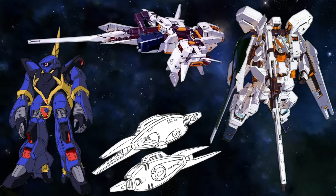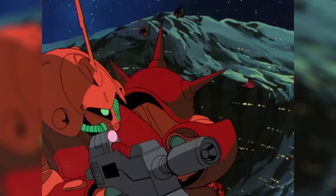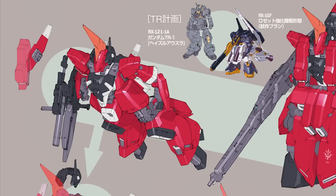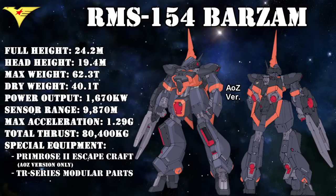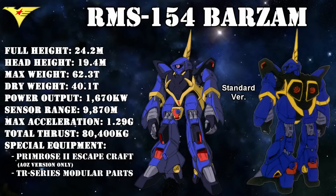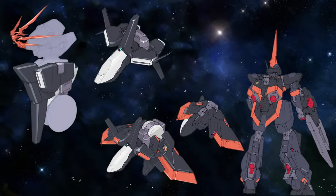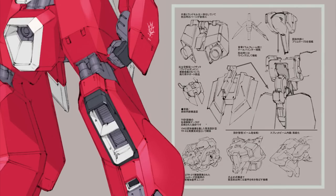This beam rifle had some very unique features: it was held on the outside of the arm to allow connection to the shoulder armor, and unlike many other weapons used during the Grips War, it didn't use a replaceable E-Pak. It could also be used as a shield, and a grenade launcher could be mounted on the outside. Depending on the version of the Barzam, it also came with an emergency escape system — in the Advance of Zeta Barzam, a modified version of the Woundwort's Primrose 2 is installed in the torso via the drum frame, which also explains the Barzam's unique torso design.